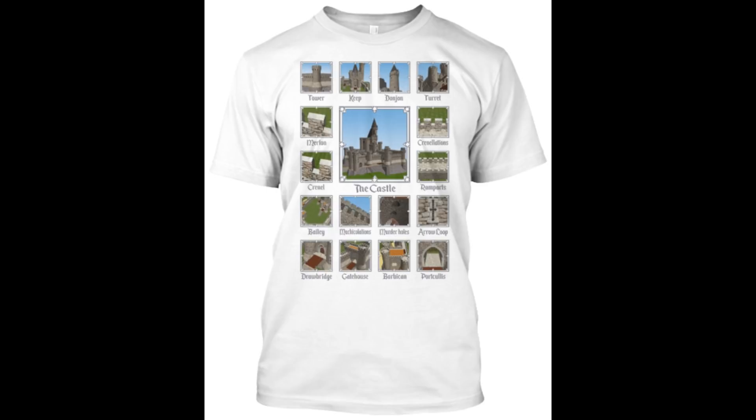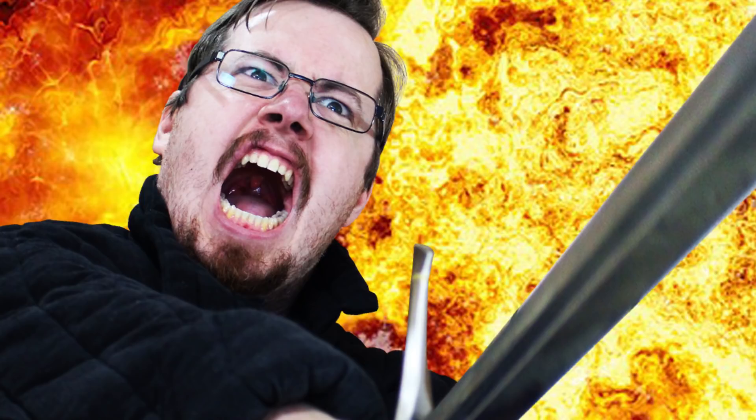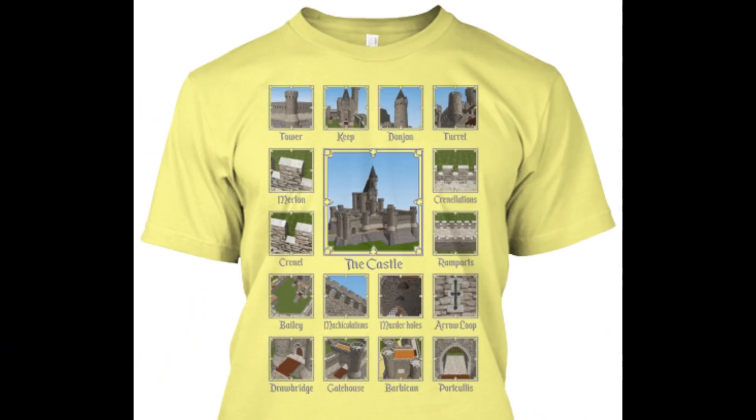Presenting the Super Mega Awesome Castle Shirt which brings this episode of Shadowversity to you. Unlike the regular Castle Shirt, the Super Mega Awesome Castle Shirt reveals why castles are so awesome in all their glory — specifically all those parts of a castle that were engineered to kill people. Well, if they're going to try and take out castles by force, you're damn well right we're going to kill them. Or taunt them mercilessly from the castle walls. 'Your mother was a hamster and your father smelt of elderberries.'